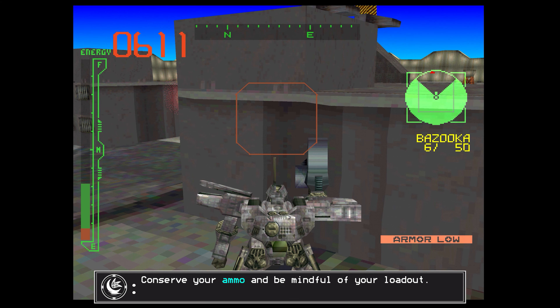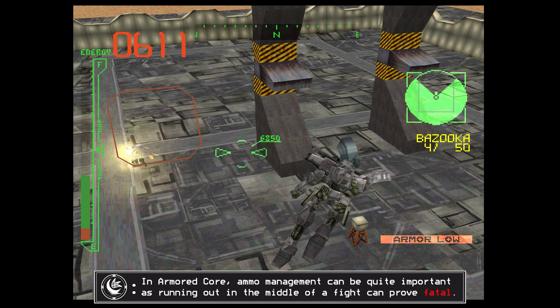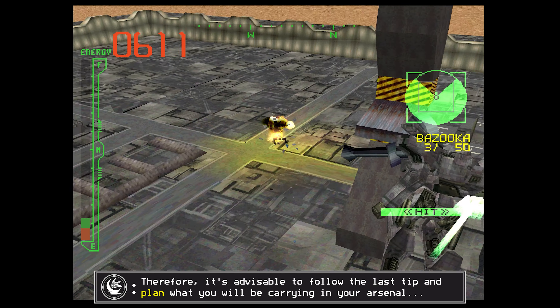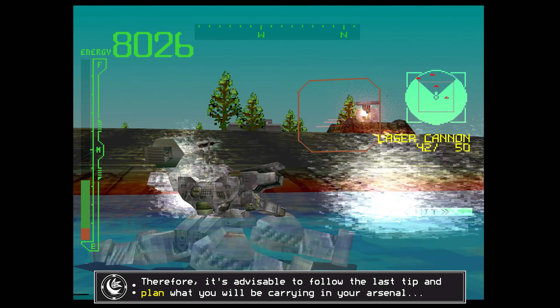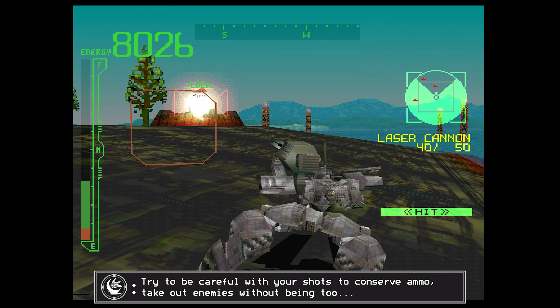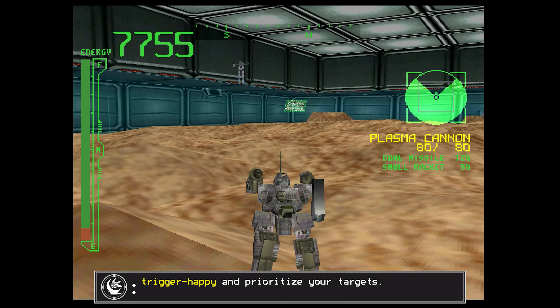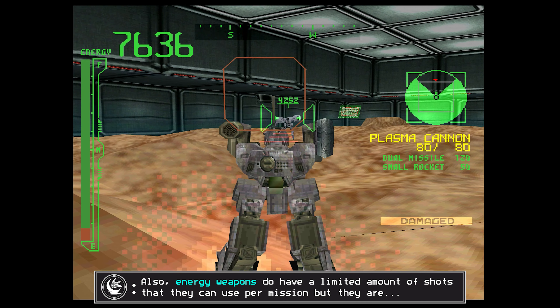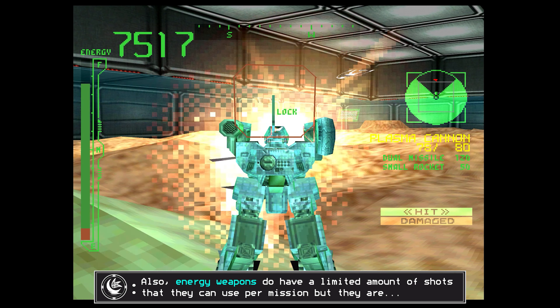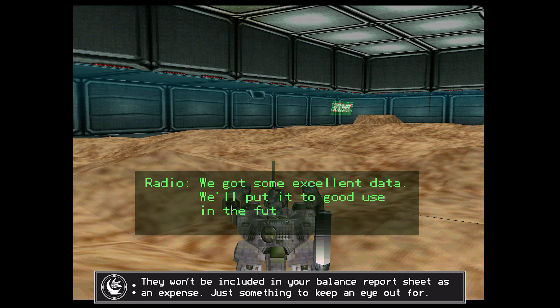Conserve your ammo and be mindful of your loadout. In Armored Core, ammo management can be quite important as running out in the middle of a fight can prove fatal. Therefore, it's advisable to follow the last tip and plan what you will be carrying in your arsenal for a given mission considering the information you have about it. Try to be careful with your shots to conserve ammo, take out enemies without being too trigger-happy and prioritize your targets. Also, energy weapons do have a limited amount of shots per mission but they are effectively 100% cost-free, since they consume energy from your AC to fire and not regular shells, so they won't be included in your balance report sheet as an expense. Just something to keep an eye out for.